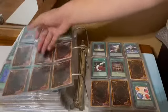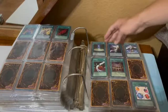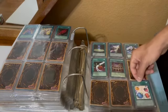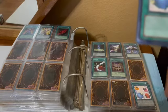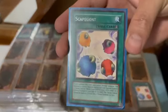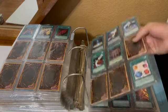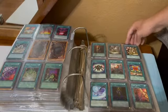Rosebud Red. Royal Tribute for the Gravekeepers. Sage's Stone, Salvage, Scapegoat — I forgot where this is from exactly, it's a rare from Tournament Pack 7. Rare Scapegoat — you don't see that too often. Scraps, so this is all S's.